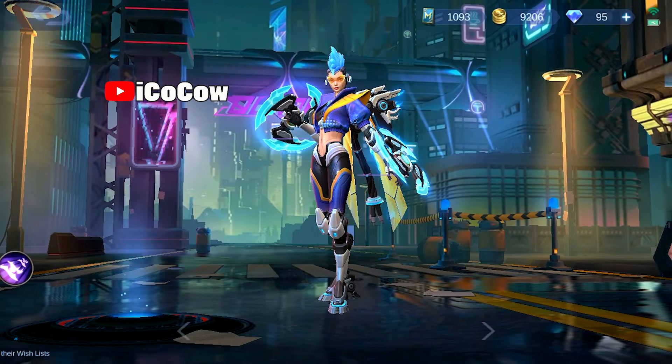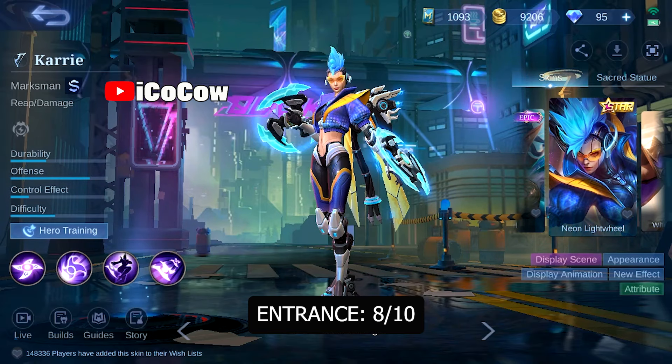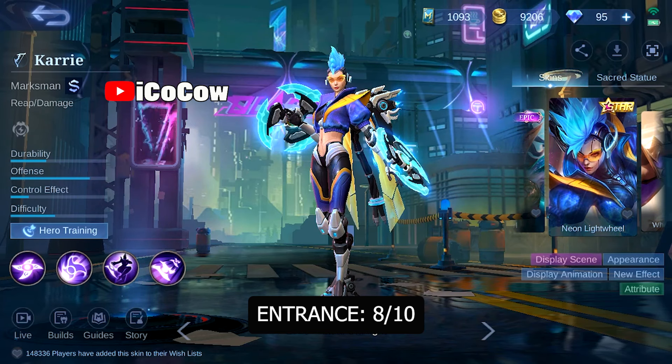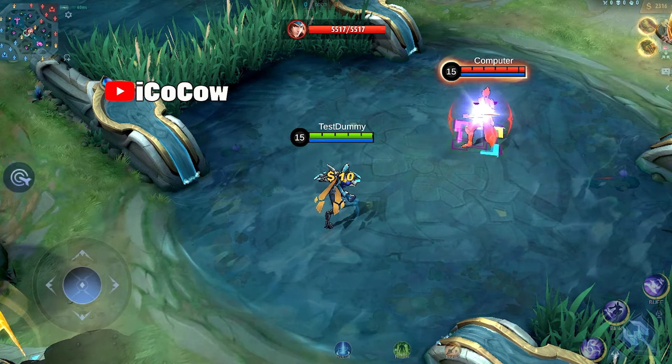Next is our fidget spinner carry, Karrie. I will give the entrance animation and model an 8 out of 10. I truly like her model with the robotic gear, plus the fact that her light wheel is spinning — it gives a more appealing aura on her futuristic theme. For the skin effects, I will give this a 9 out of 10.